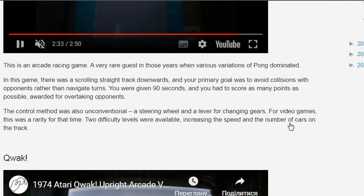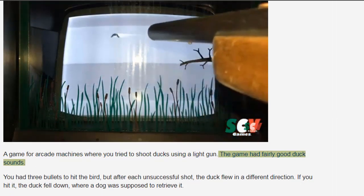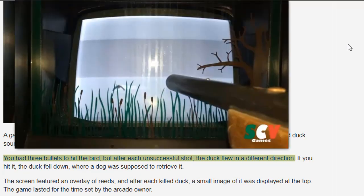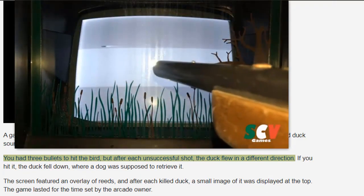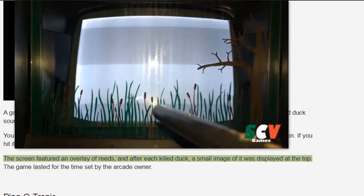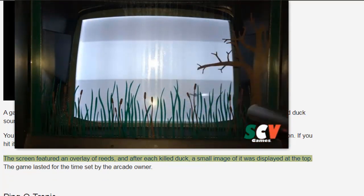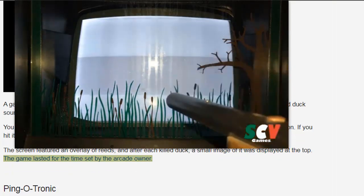Quack is a game for arcade machines where you tried to shoot ducks using a light gun. The game had fairly good duck sounds. You had three bullets to hit the bird, but after each unsuccessful shot, the duck flew in a different direction. If you hit it, the duck fell down, where a dog was supposed to retrieve it. The screen featured an overlay of reeds, and after each killed duck, a small image of it was displayed at the top. The game lasted for the time set by the arcade owner.